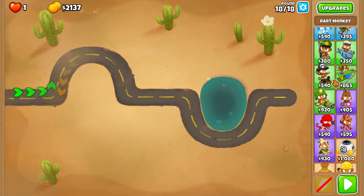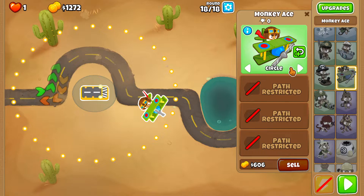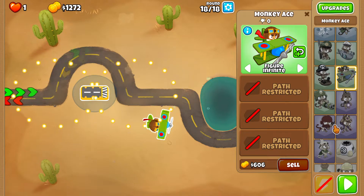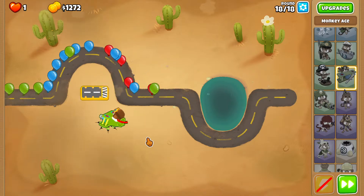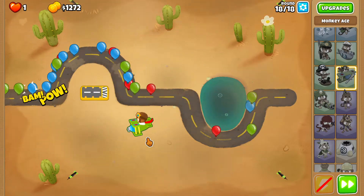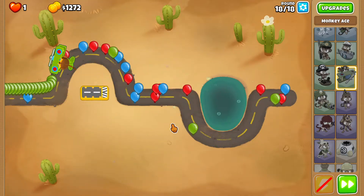We just need one tower that can pop everything, and I'm not really sure what that's going to be. I'm thinking a plane might be able to do it. I tested the submarine and the boomerang monkey so far and I was unsuccessful.